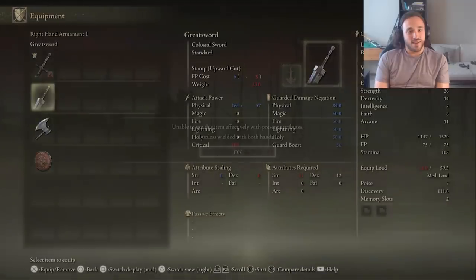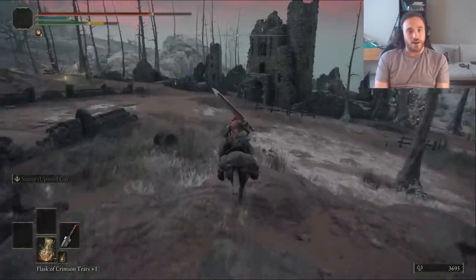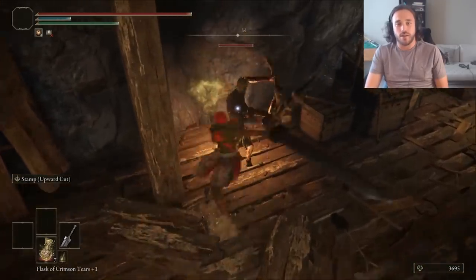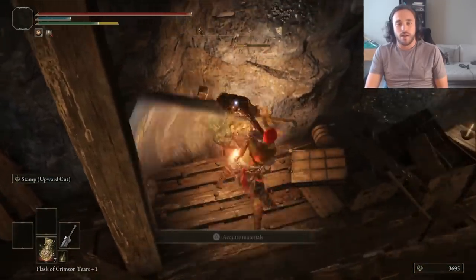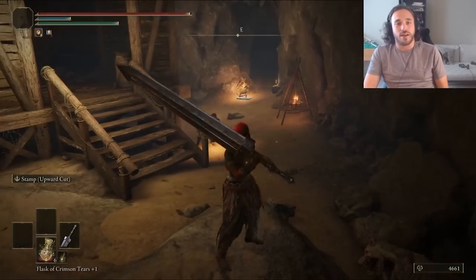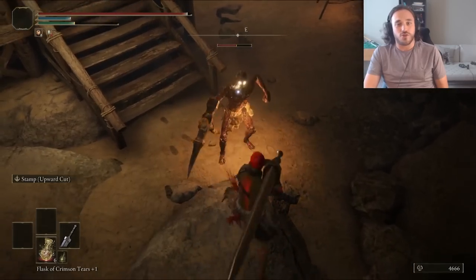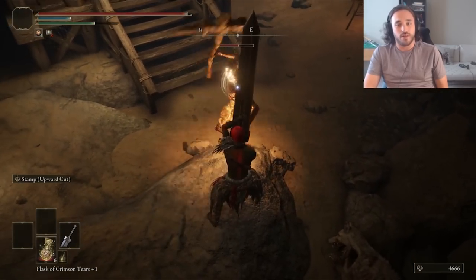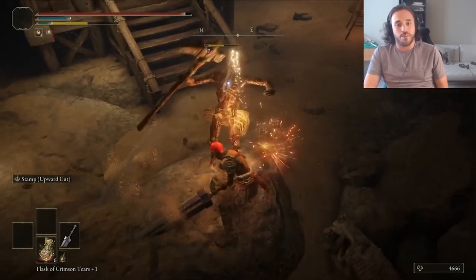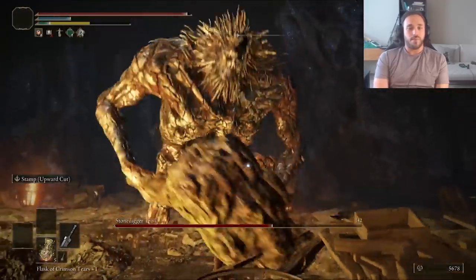Even without upgrade materials it hits incredibly hard. I still want upgrade materials though, so down into the Limgrave Tunnels. Check out how good it is at killing miners — it's like the Darth Vader run all over again. Fun trick: it has 84% physical resistance when you block, so you can block with it, take very little damage, and then get a guard counter off for massive damage and even bigger stance damage. Another thing you can do is just hit stuff really, really hard, like the stone talus — bonk.